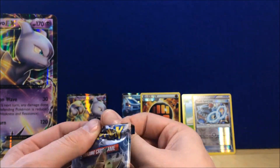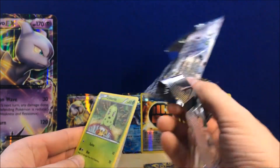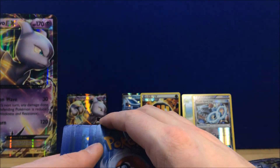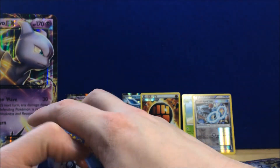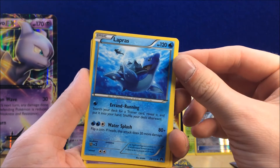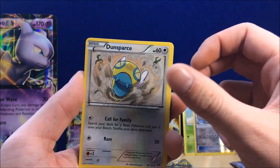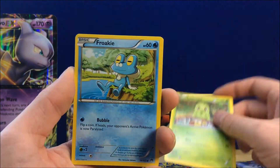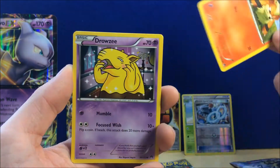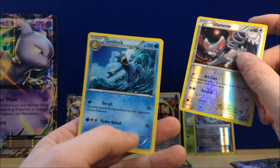Now into the two Breakpoint packs, starting with the Luxe Wave pack. This code card's for me. So Lapras — I like this Lapras card with the Aaron running, comes in handy — Doublade, Dunsparce, Chikorita, Froakie, Koffing, Growlithe, Drowzee, Glameow, regular rare Golduck.